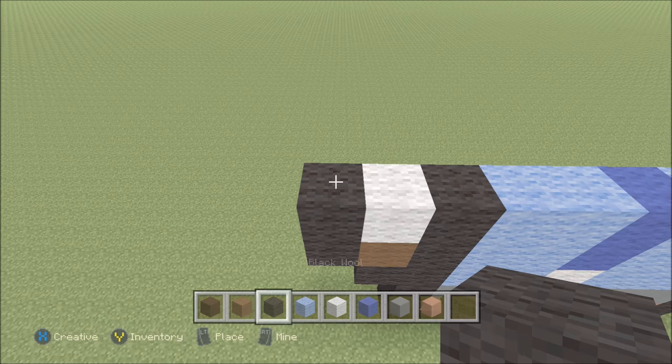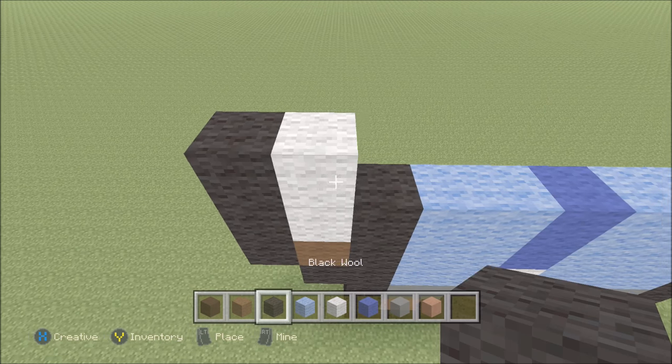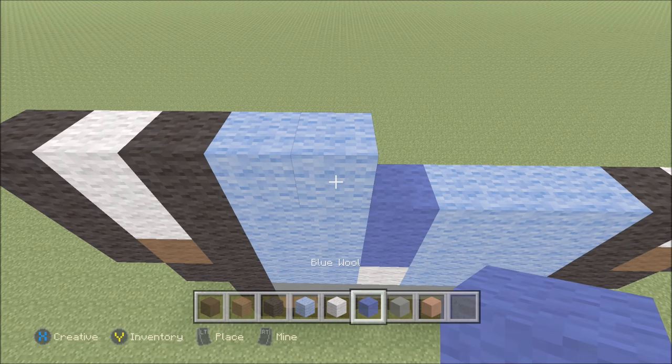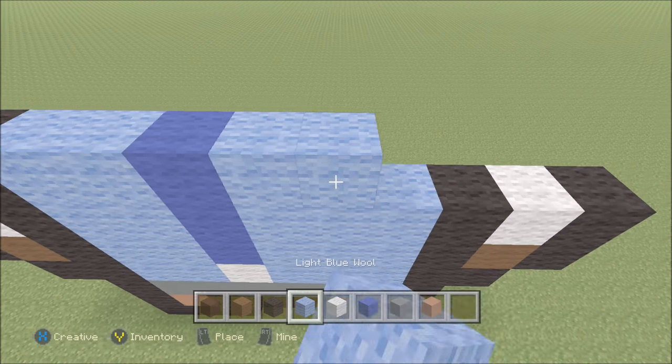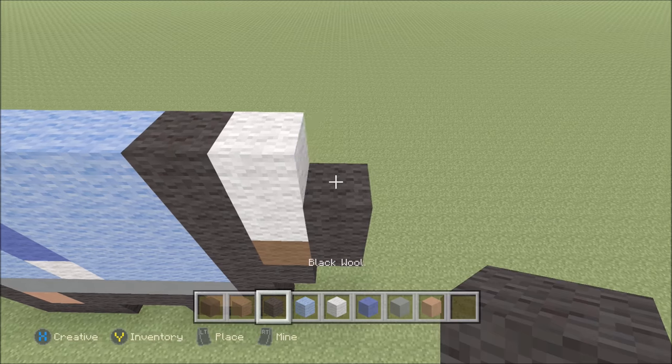Go ahead and build up here on the left above the black with a black. To the right of it add one white. And then a black. Two light blue, one, two. A blue. Three of your light blue, one, two, three. A black. White. Black.